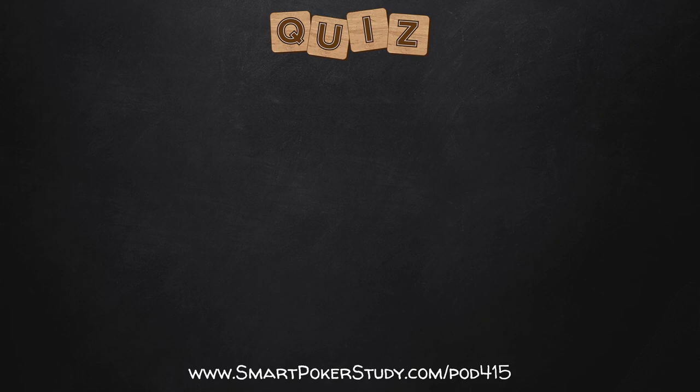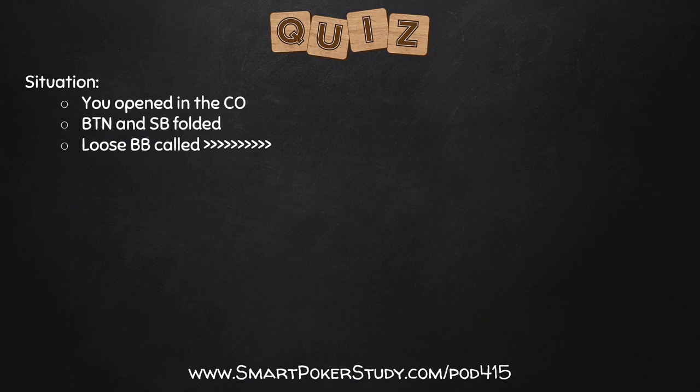Here's a little quiz for you. You open raised in the cutoff. The button and small blind both folded, and a loose big blind player called. Give them a wide 33% range - remove queens or better and ace-king because we think they would have 3-bet. The rest of the range: all other broadways suited and offsuit, pocket pairs jacks down through deuces, all suited aces, all offsuit aces, king-deuce up through king-9 suited, and some suited connectors and gappers - 5-4 suited and better, 6-4 suited and better, 10-7 suited, jack-7 suited, and queen-7 suited and better.